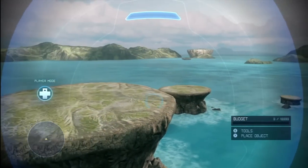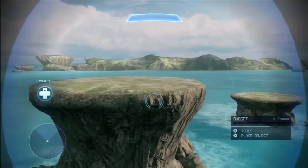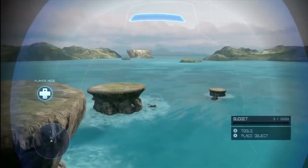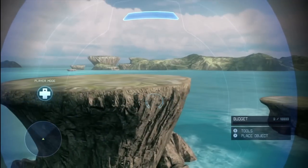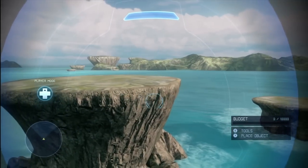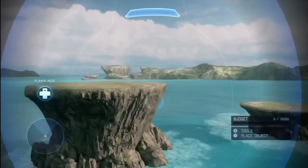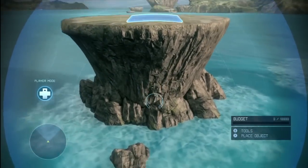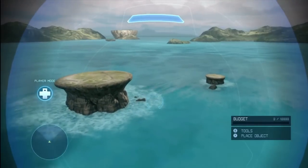Hey guys, what is up? I'm Epic Shooter and today we're going to be doing our first table kind of thing here. 343 Industries just released a kind of gift, and that is to give us this new map here. This new map is called Forge Island and it's free, so you guys can get it and it's really awesome. With this map comes a whole lot of new things.